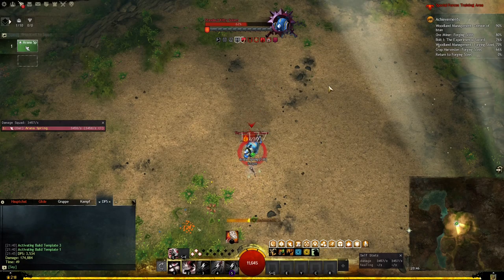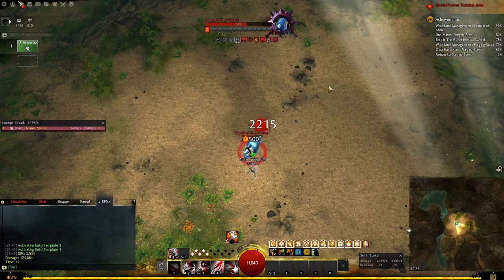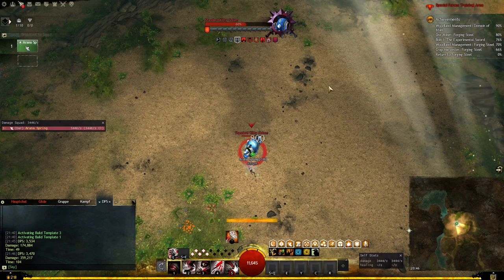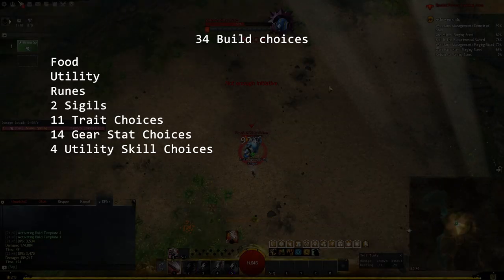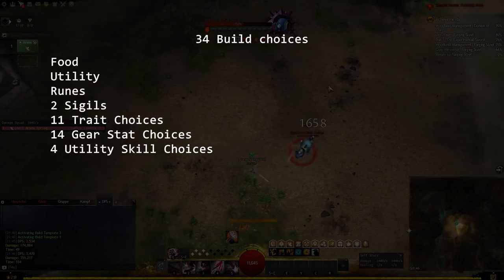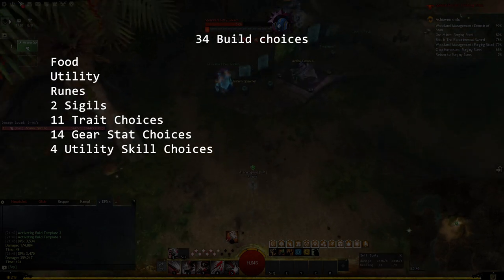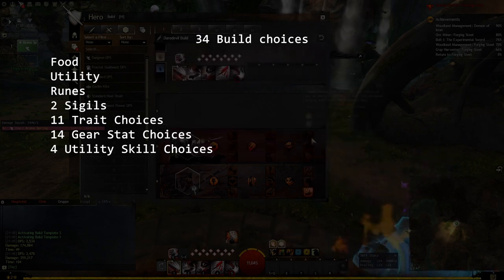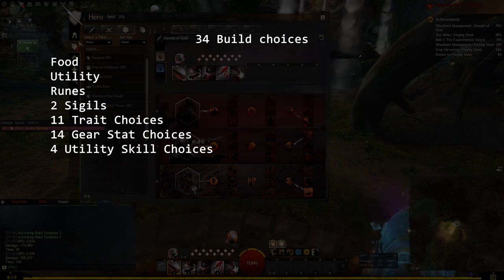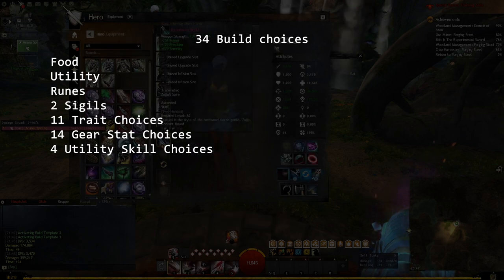Let us now count the choices we make when deciding on our build. We choose food, utility, runes, and 2 sigils. We make 11 trait choices — if we take the elite spec as a given and choose 3 traits per line and choose 2 core trait lines, that's 11. And we make 14 gear stat choices, as well as 4 utility skill choices. We don't count the heal skill here, because that's not relevant to DPS on most classes.